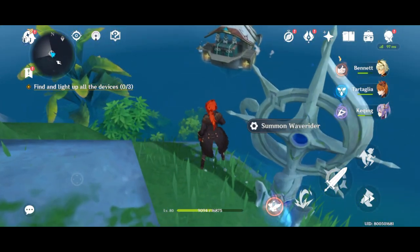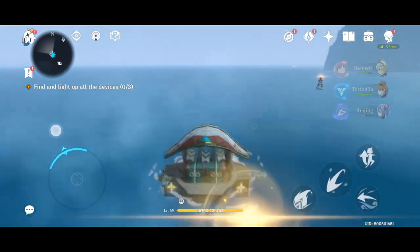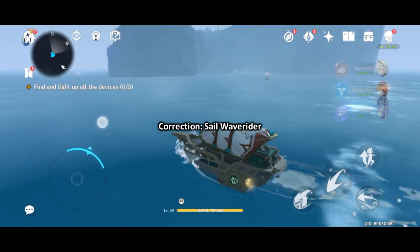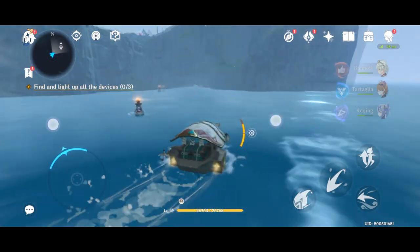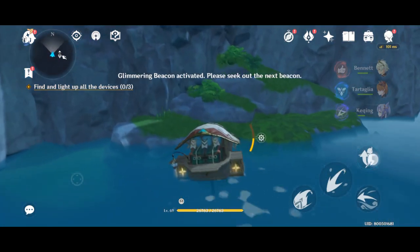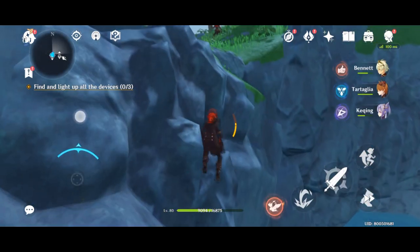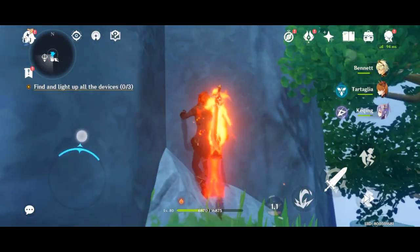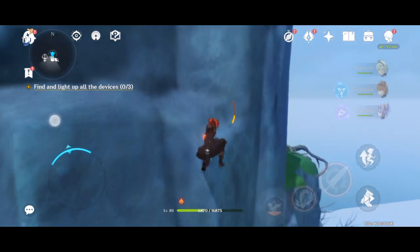I cut the video short again. This is the Wave Rider — the exact name is Sail Waiver. Once you use the summoner structure you saw a while ago, it will summon this boat or Sail Waiver. If the Sail Waiver is on the other side of the island, just go to the Sail Waiver summoner and it will summon your sailboat right beside you, in front of the Sail Waiver summoner.